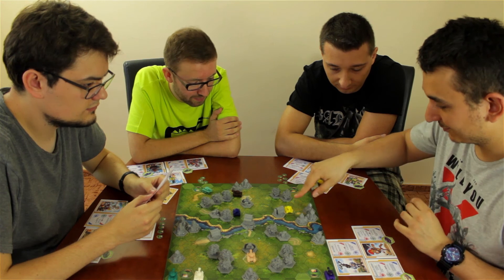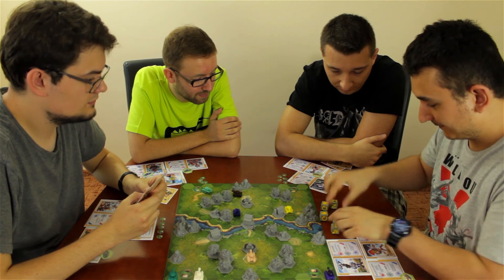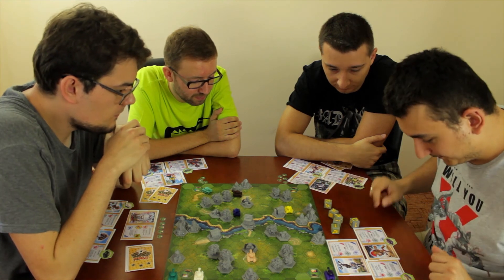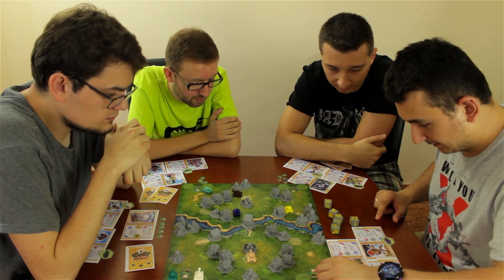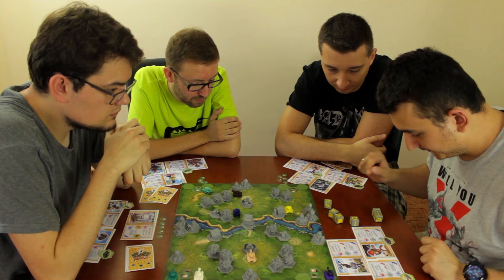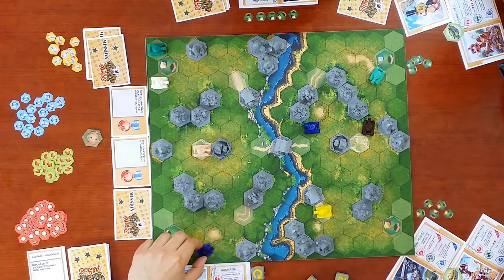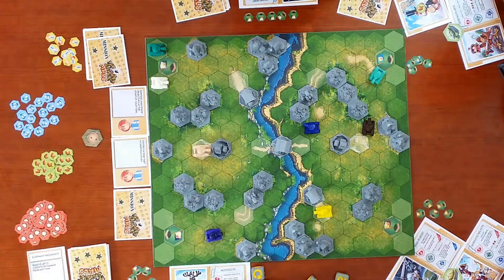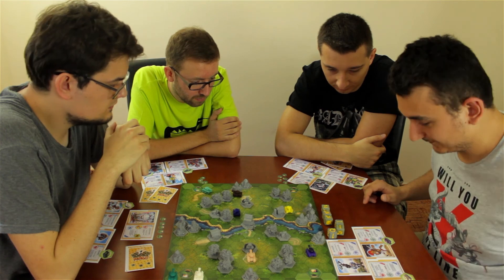Player 1 tries to shoot Corsair Nelson, rolling two shots and counting a range of three to move two hexes and turn. However, he determines he doesn't have a clear shot, so he uses the shots instead to draw an action card, ending his turn.